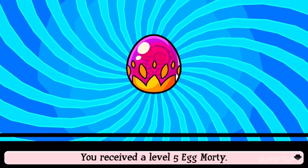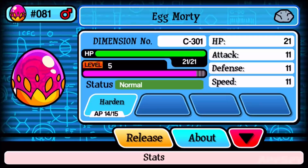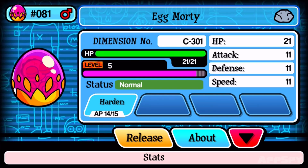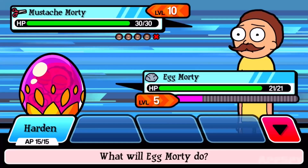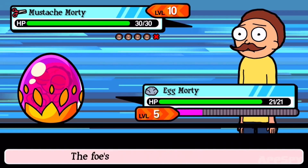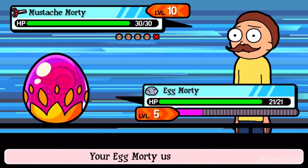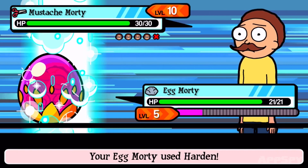Step 2 will take you the longest. At the beginning, your Egg Morty is just a lowly level 5 and you need to get it all the way up to a strapping level 20. The trouble is it can't do any damage to enemies since its only move is Harden. If you know your Metapod from your Magikarp, you'll know exactly what Pocket Mortys is copying here.